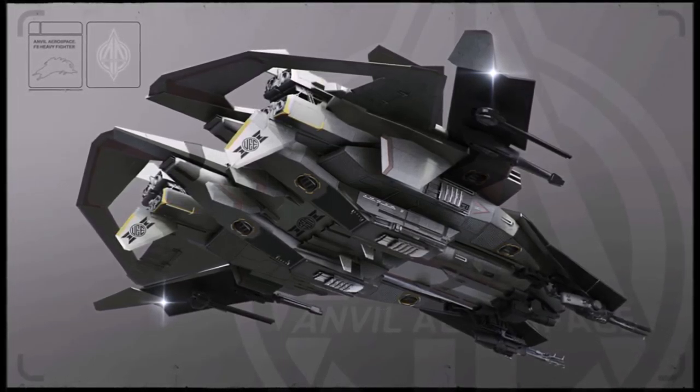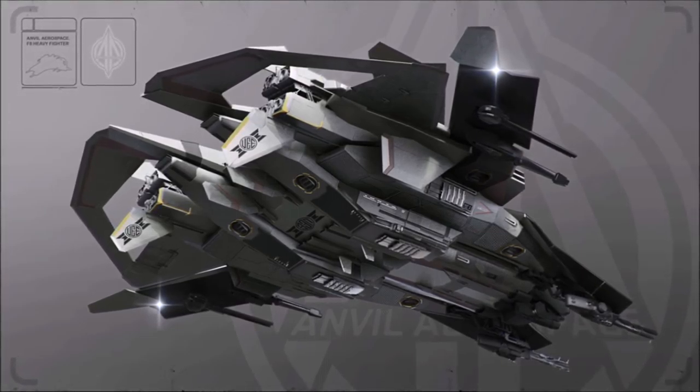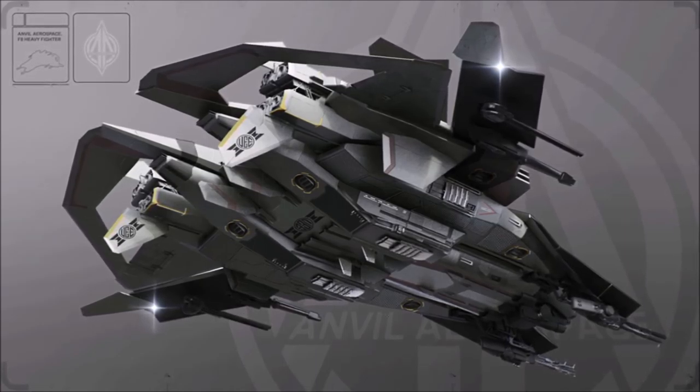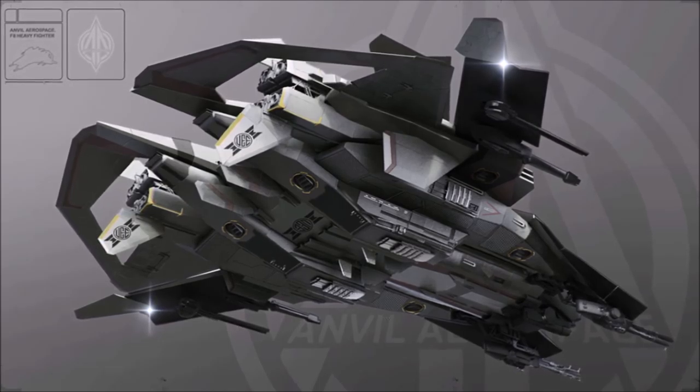Built by Anvil Aerospace for the UEE Navy, designed as the next generation super space superiority fighter, particularly with fighting the Vanduul in mind. It is a more nimble, more heavily armed fighter craft than its F7 predecessor.